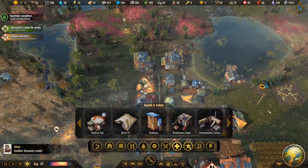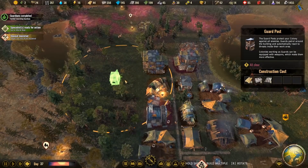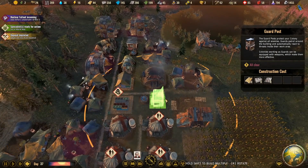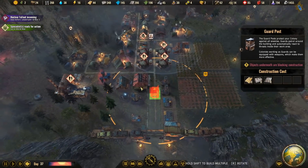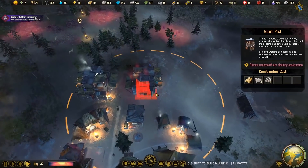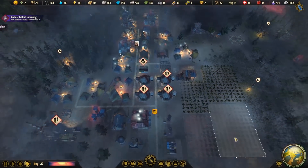Let's get a guardian post up. I think guardians can go out to locations where they're needed. If we build a guard post — oh, are you kidding me? Another nuclear fallout coming in? Well, let's build a guard post there, tell our people to guard the areas where we're gathering. We can set them on patrol areas to actually guard where our people are. Let's build two of those posts.